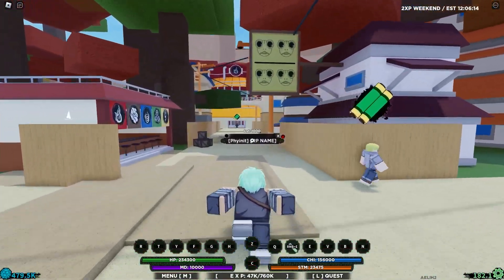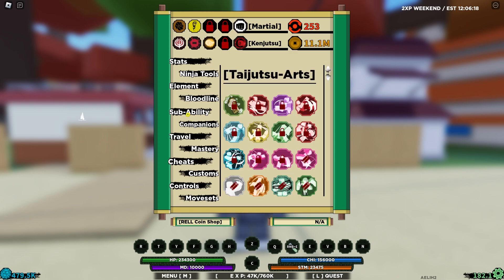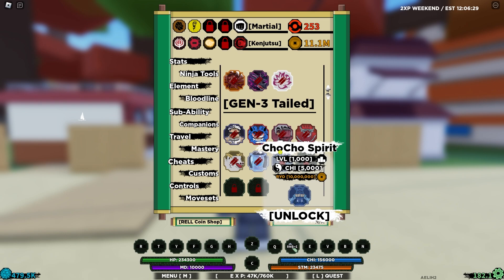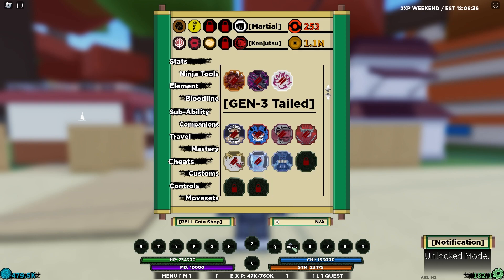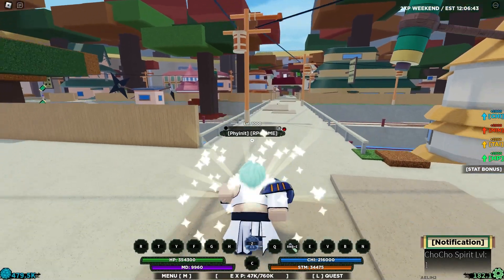Alright guys, after a little bit of grinding, we do got the Spirit. And if we go on Sub Abilities - there we go - the Chocho Spirit unlocked for 10 million Ryo. Luckily we have 11 million, so we can of course unlock it. So we're going to press unlock, and there we go. We've unlocked it, we're going to equip it. And if we use our Z spec, we actually look very, very similar to her.